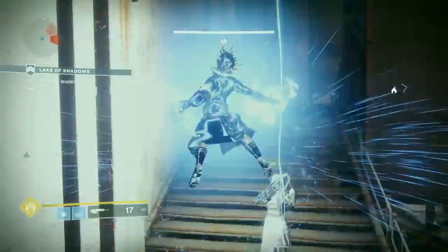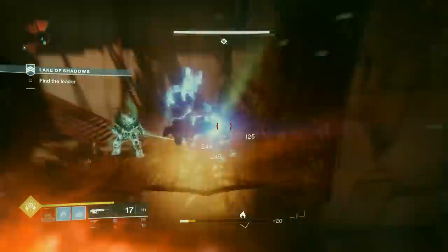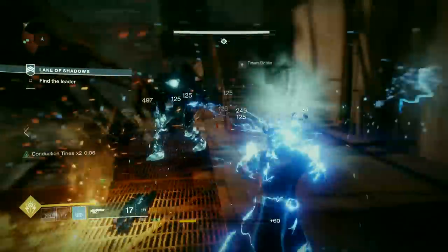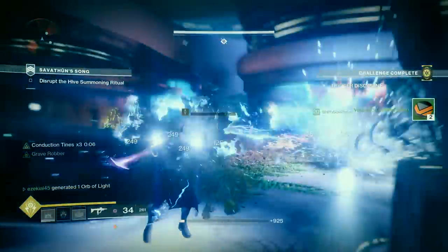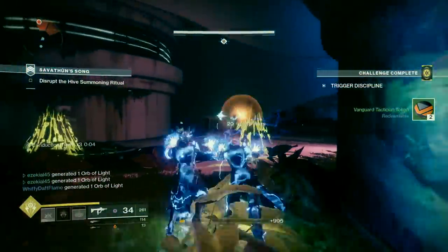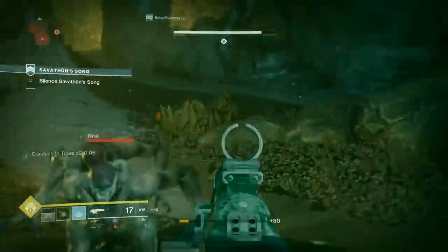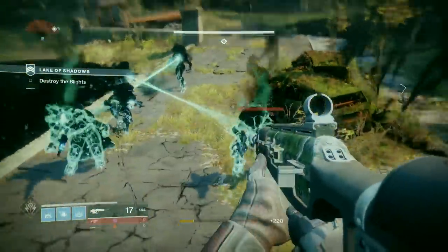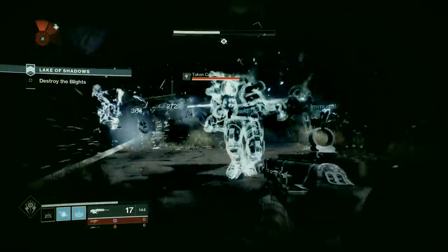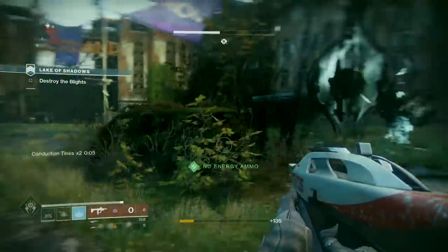Returning from the Taken King expansion, the Stormcaller allows the Warlock to take point and channel arc energy into devastating lightning attacks. The arc-infused subclass can float through the environment while channeling devastating bolt damage against a large crowd. This particular subclass can also recharge super energy and hit multiple enemies with their melee strikes, in addition to calling in arc-powered drones. The Stormcaller is a valuable group-oriented subclass, but it can feel somewhat limited in its focus, with many of its abilities being more geared towards helping the Fireteam.